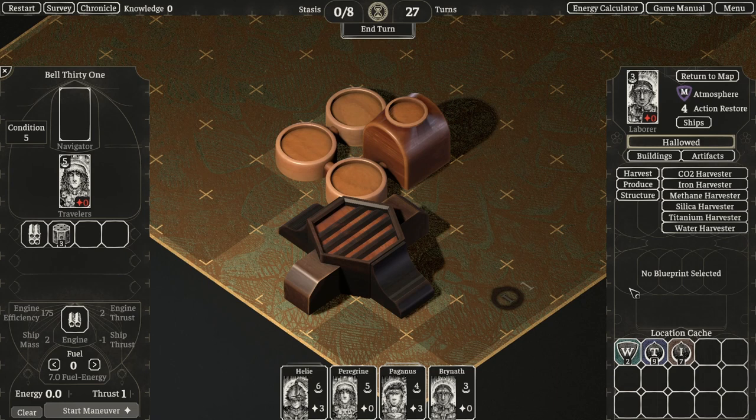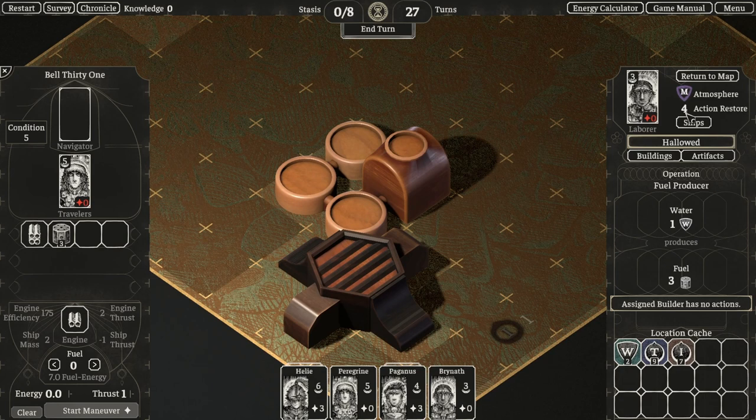Now we can start creating fuel out of water. However, both of our exiles are out of actions, so we'll end the turn. You can see they will gain actions equal to the action restore value of the planet, which changes depending on where you are in the solar system.